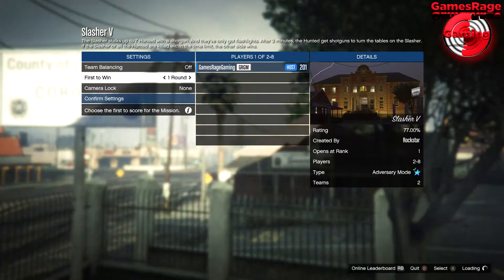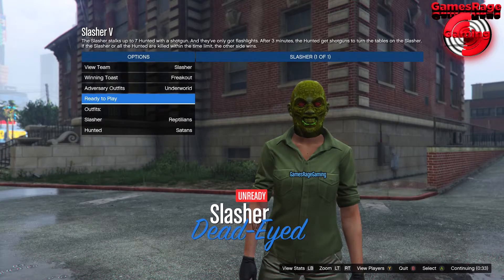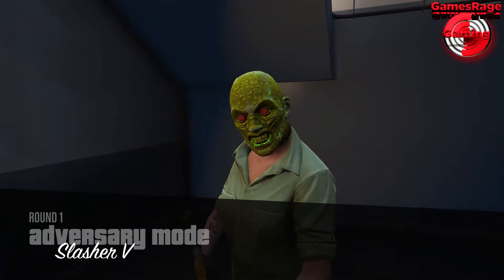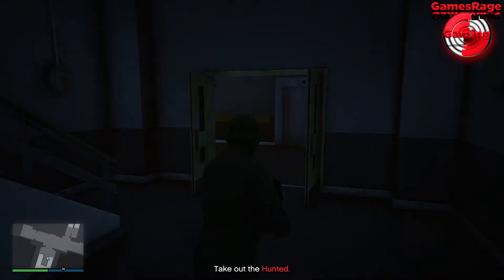Make sure you've got it set to four rounds, then go ahead and start the game with your friends. Once you're in the game, press up on your controller to open your phone, press A, and then press delete to quit the job — as you can see me do just now.